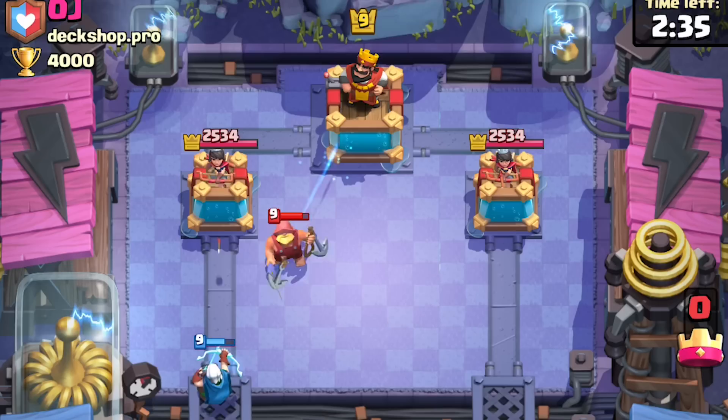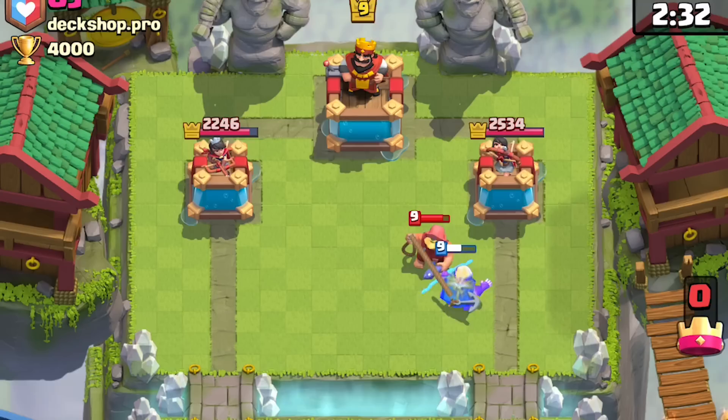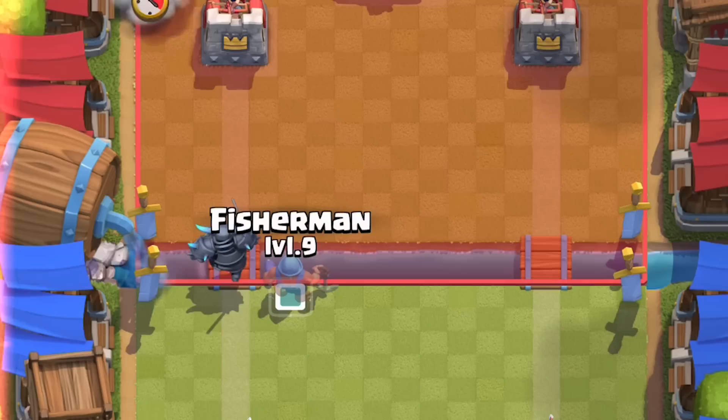The magic archer is a bit more difficult to pull off — he's too weak and will die if you plant the Fisherman a little too late. What you have to do is plant your Fisherman slightly earlier, right before the magic archer crosses the bridge, so he hooks him a bit earlier. He'll activate the king tower right before he dies. Timing is key.